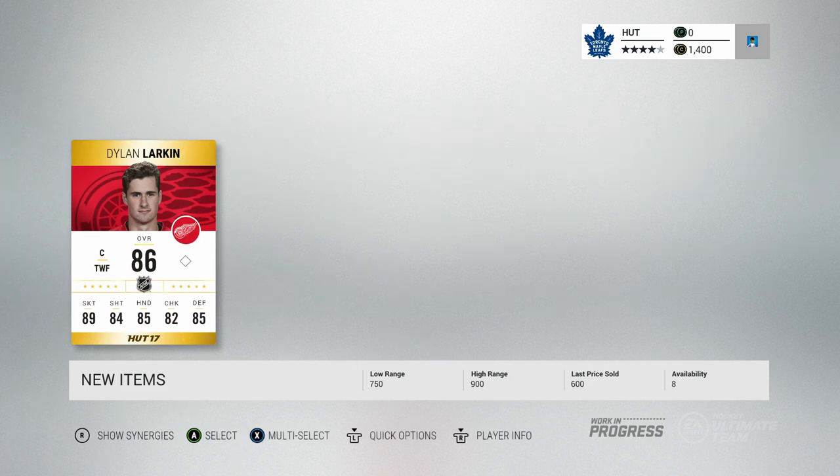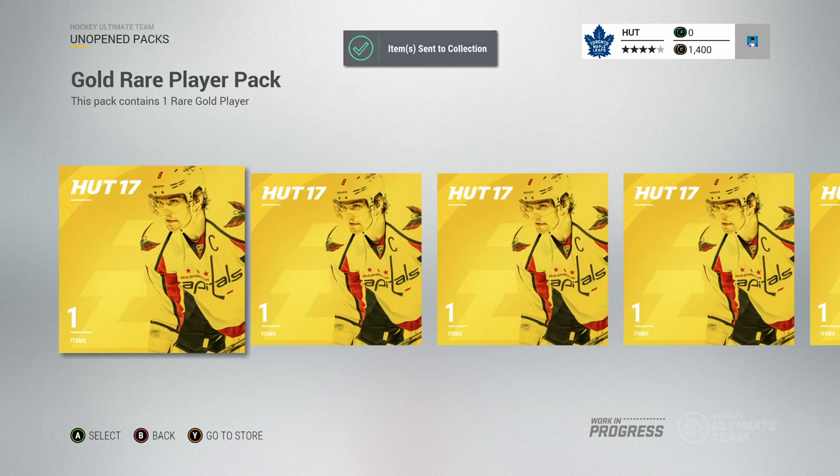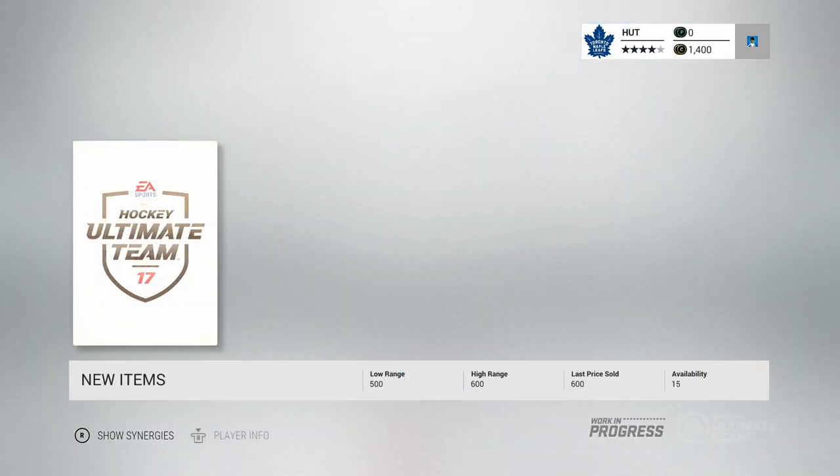Brennan Lubinsky. Dylan Larkin — alright. I like how it has the first names now. Like before in NHL 16 it would just say D. Larkin, but now they actually show the full name so you don't have to constantly guess on first names. It really makes for fewer mistakes with commentary.